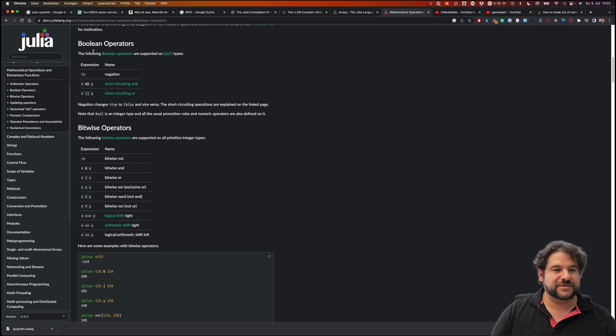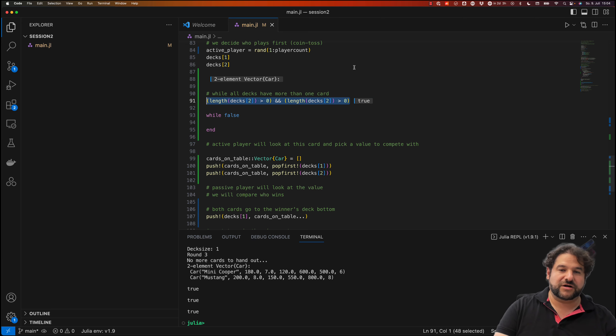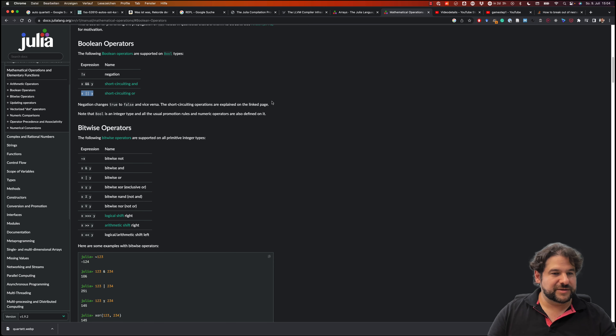Expressions that can be true or false are boolean values, and we calculate with them using boolean operators. We can negate an expression, and we have short-circuiting AND (`&&`) and short-circuiting OR. We use `&&`: it evaluates whether the first expression is true, and only if that's true does it then evaluate the second expression.